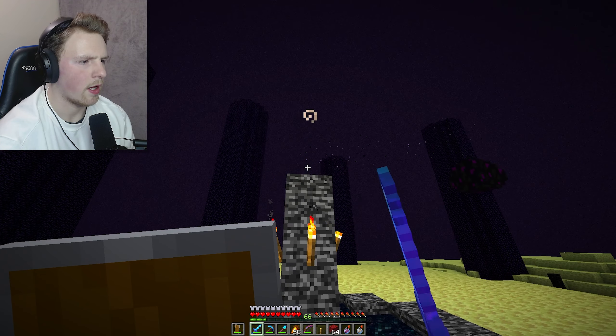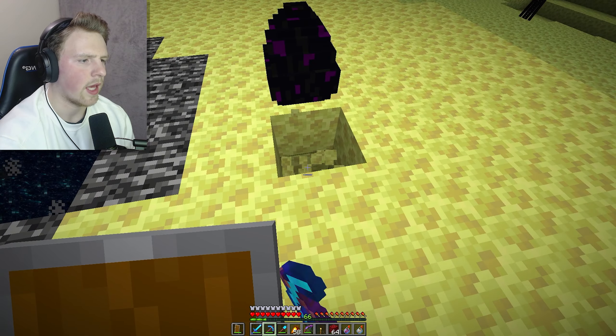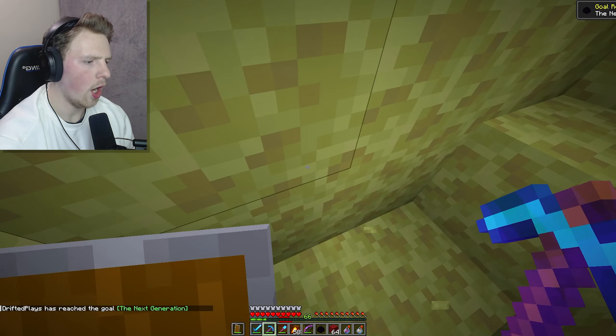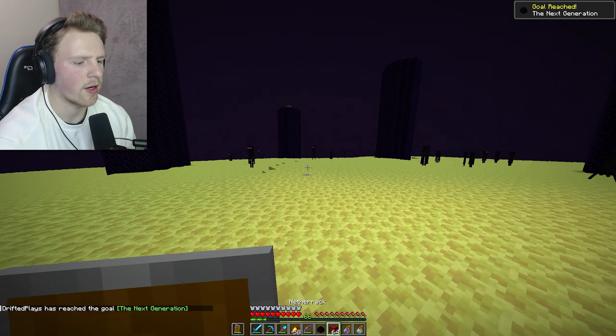Let's grab the Ender Dragon egg. I'll place a torch under it so it drops - Ender Dragon egg, the next generation! We're going to respawn the dragon in the near future. We got that done really quickly, maybe 20 minutes total. Now let's head to the End City because I want to get myself an Elytra.